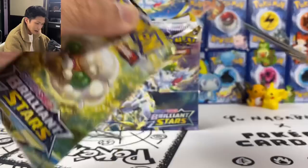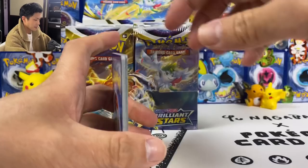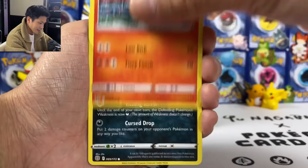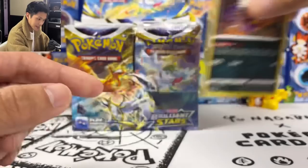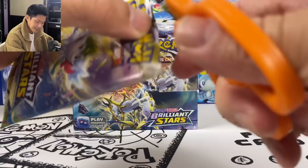First pack magic — give me some first pack magic. Here is the code, guys. Hopefully you can pull Arceus V-Star from the game. First pack: we got Chinchino, Gloves, Magma, Spirit Tomb, Infidimp, Sneasel, and Light Pot. Really useful with Eternatus, especially when Samurott is coming out in the next set.